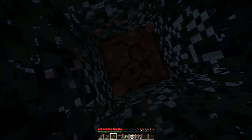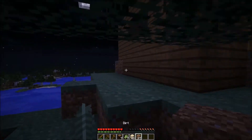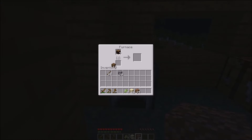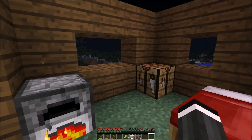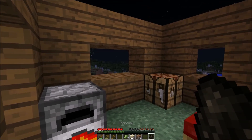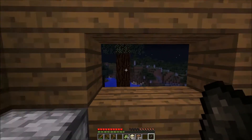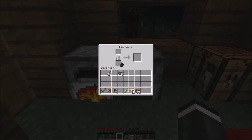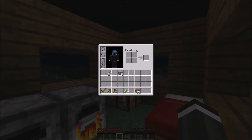We've got to make charcoal. To make charcoal, you smelt logs with planks — which is really weird, but that's how we're going to do it. We're making charcoal right now: put a log up top and planks on the bottom, and as you can see it gives us charcoal. Charcoal is exactly like coal — it just looks a little bit different, and it burns the same amount as regular coal. We're going to make another furnace and start making glass, which is putting sand up top and charcoal on the bottom as fuel, and it will smelt into glass.